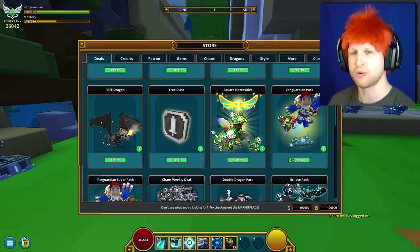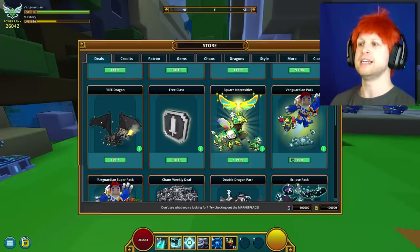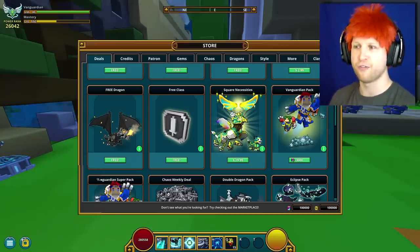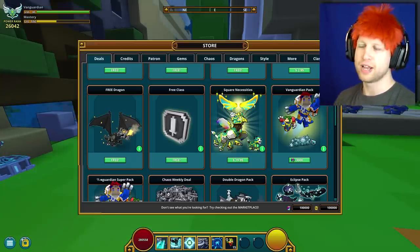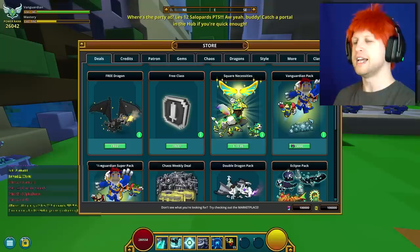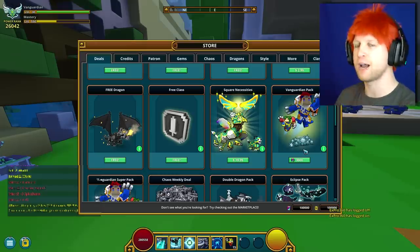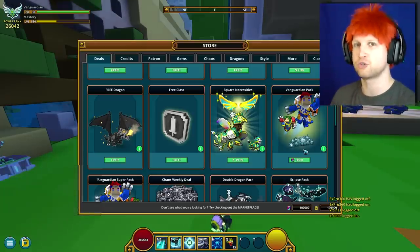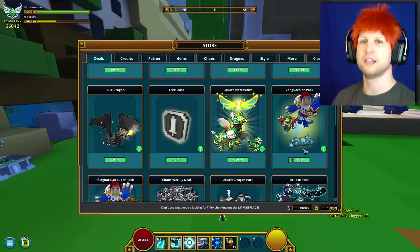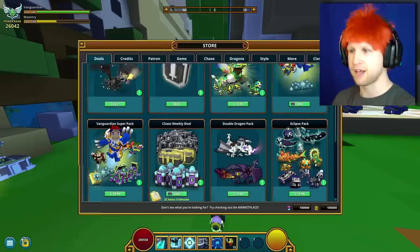Ultimately, this is probably going to be the easiest way for a free-to-play player to get the Vanguardian, because the crafting route is absurdly difficult. The reason they make it affordable to buy with credits is that credits are technically not free — you might grind your flux to buy credit pouches, but somebody had to spend real money to put those credits in the game in the first place.